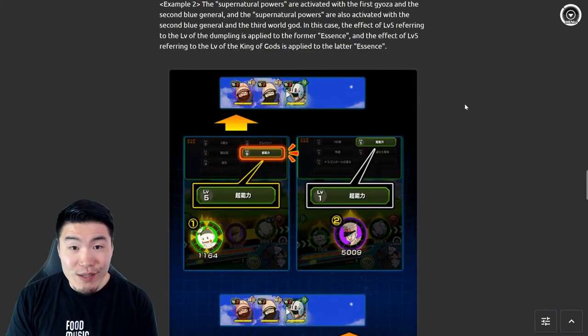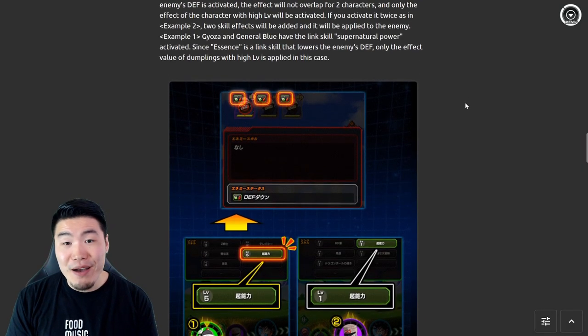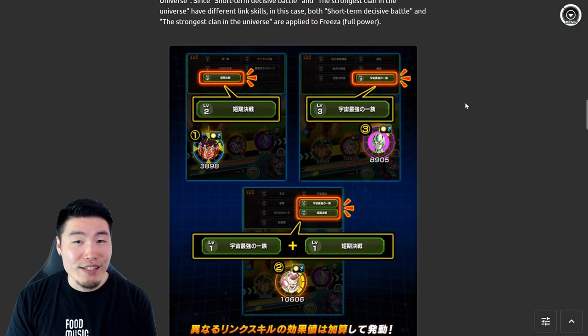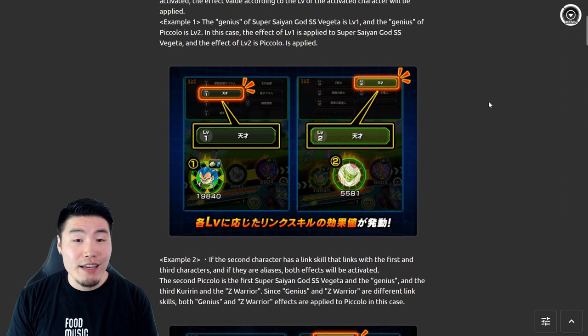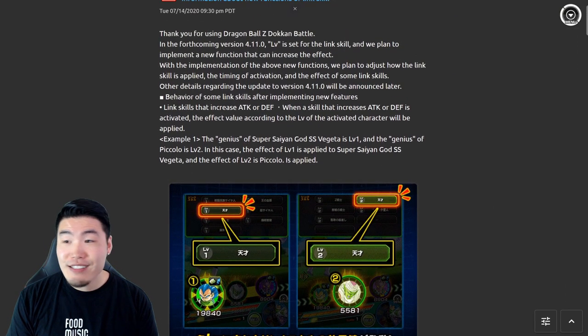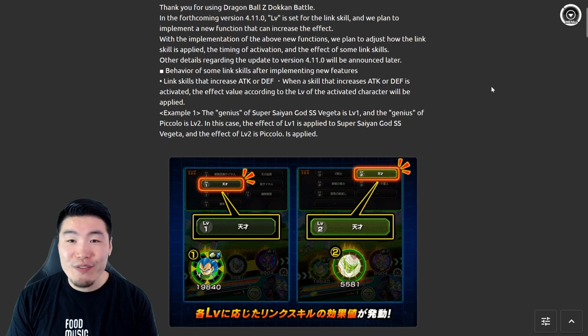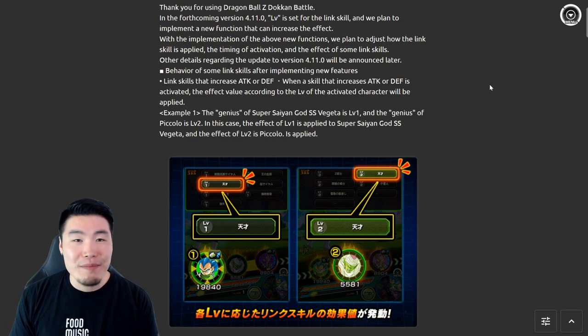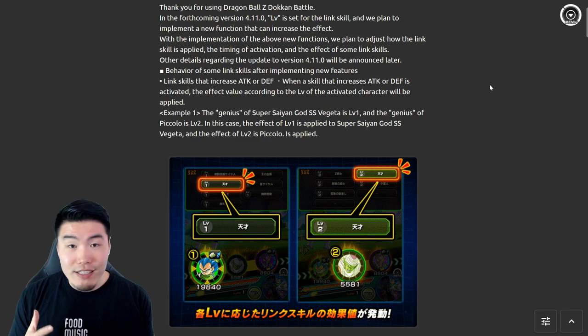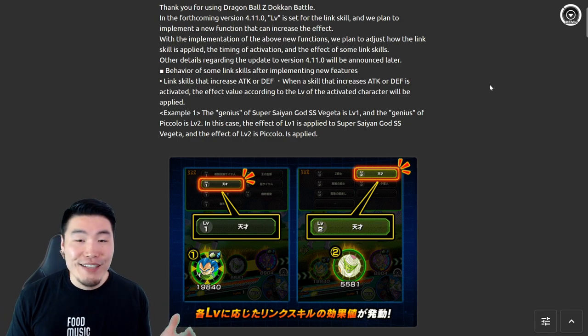That's as deep as I want to get into it right now. Once the full details come out I'll give you more information. For now, stay tuned for the actual update and get excited for this link skill level feature — I feel like it's one of the biggest changes to the game we've seen in a long time, potentially as significant as the hidden potential system.